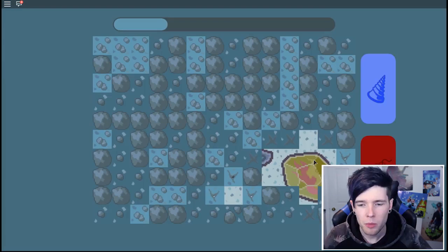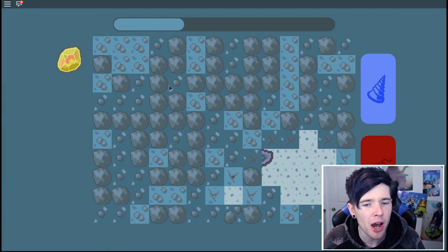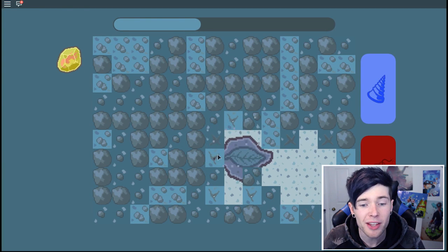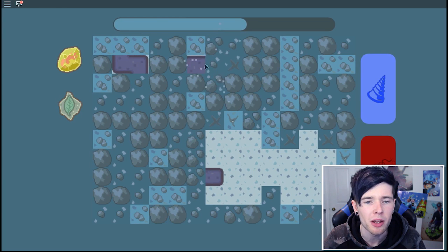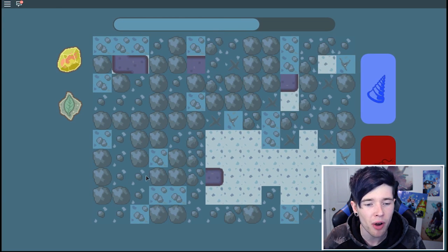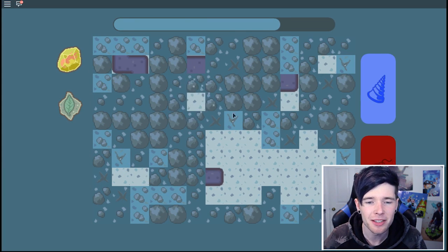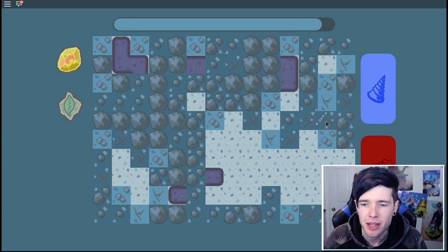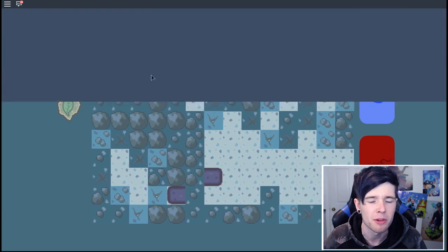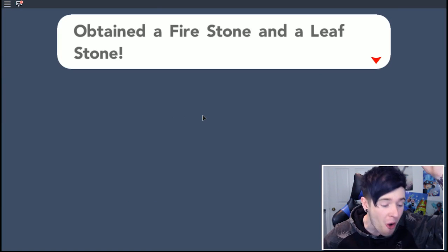Wait a second - is this a legit fire stone? There's a leaf stone here too. This is amazing - this is so much better than I thought. I'm going to blow this up. Is there anything else I need to find here? I've found a good strategy: click on the light blue ones - it's a bit easier to find stuff. Did we get stones? A fire stone and a leaf stone - no way!